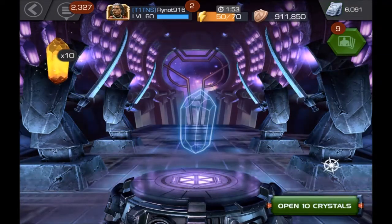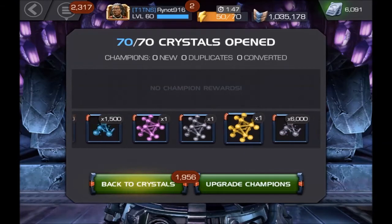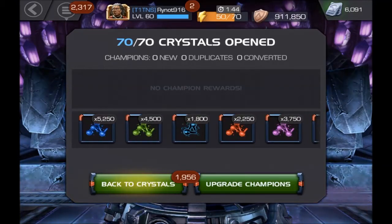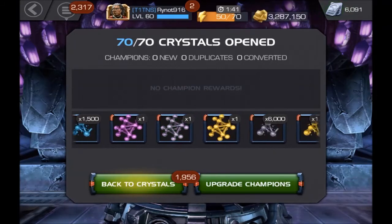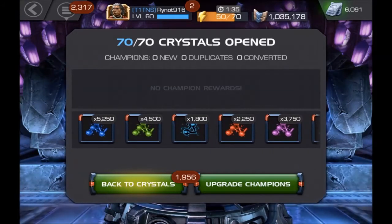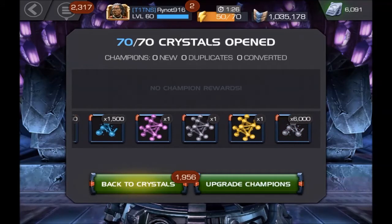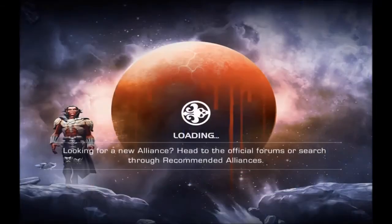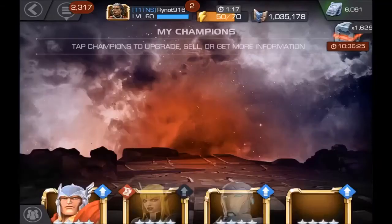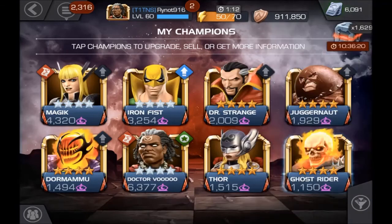Alright, let's pop these last 10 and see what we can get. I'm kind of confused where my Ghost Rider went, but that's okay. So we managed to get 1,800 Tier 2 Alpha Catalyst Fragments, which isn't bad. We managed to form a Tier 4 Mystic, a Mutant Catalyst, as well as a Basic. I'm just going to go into my Champions to make sure I actually still have that Ghost Rider — and yeah, we still have that Ghost Rider.